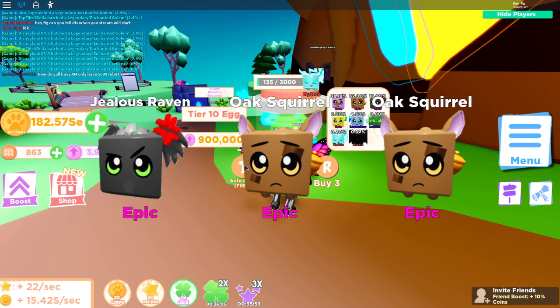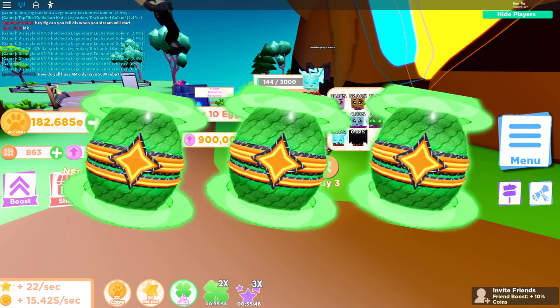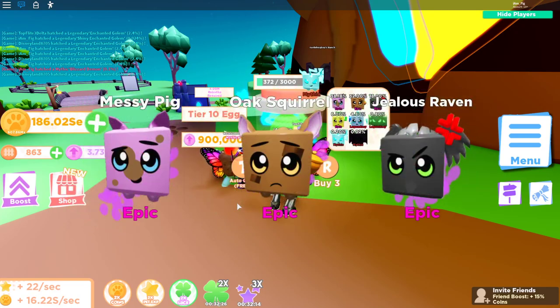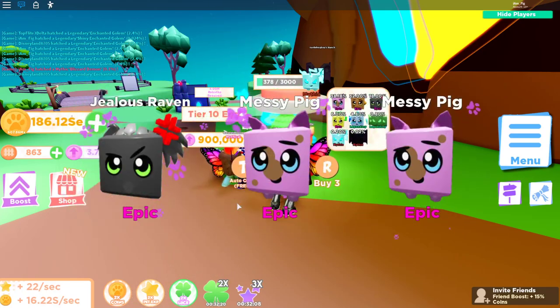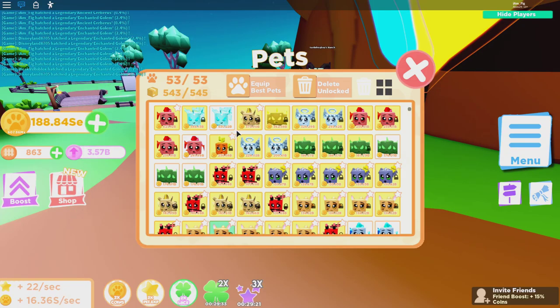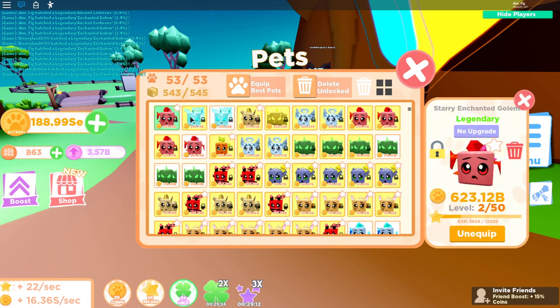I just got another mythic Blizzard Demon — that's not the one I wanted, but I did get another mythic! That's two mythic Blizzard Demons in today's video, that's awesome. I really want this other mythic though. My inventory is full again — I got my second Blizzard Demon and I'm going to lock it. I do have a shiny Enchanted Golem which is actually stronger than my mythic, so I need to try to get more of those to make them starry.